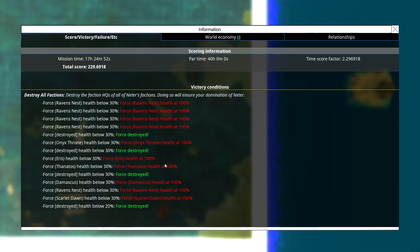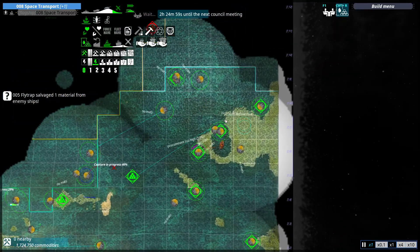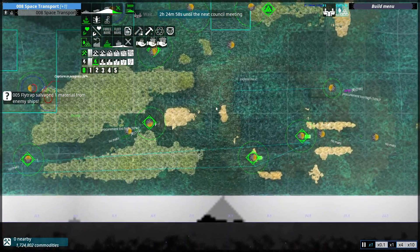Victory conditions — okay, yeah, it is what I thought it would be. It is destroy all the — not below 30%, interesting. We've got to knock out all the enemy HQs. That is what I thought it'd be.